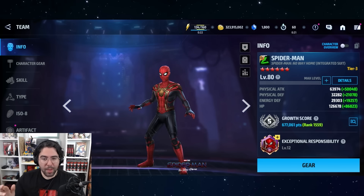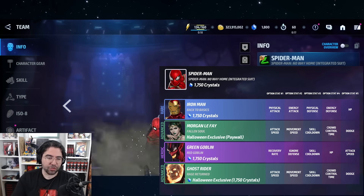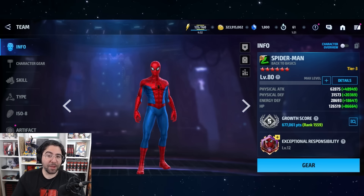Spider-Man's No Way Home Integrated Suit — the red suit — is now featured for two tier fours: Iron Man, which is a classic because of their relationship, and Ghost Rider, alongside Morgan le Fay and Green Goblin. I mentioned this one last time because of Green Goblin and Iron Man, but now you have even more value with Ghost Rider. It's a nice optional pickup and still has room to grow.